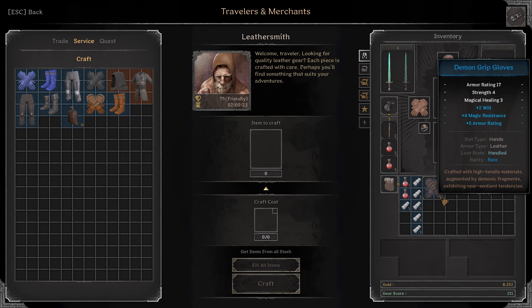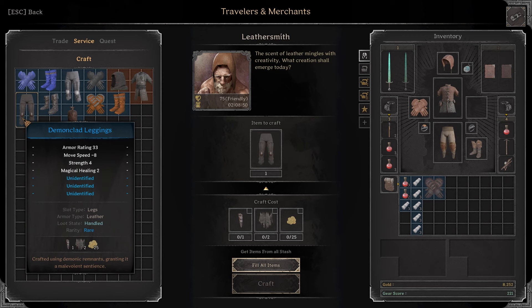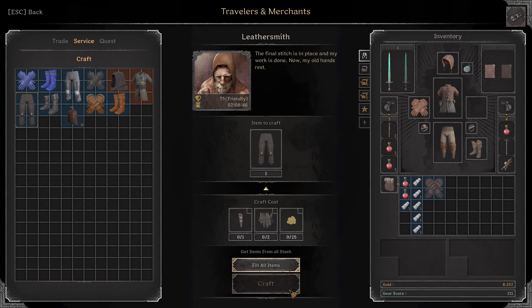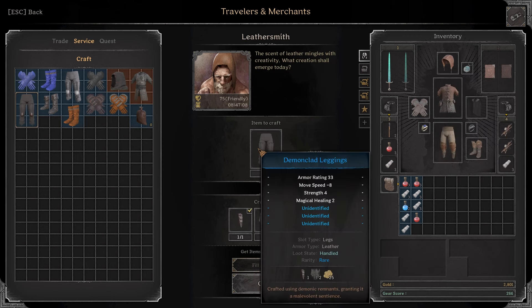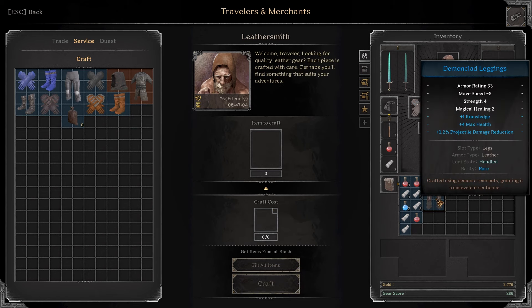Next up with a pair of gloves. I roll 2 will, 4 magic resistance, and 5 armor rating. That would be perfect for a spellcasting cleric. Next we have another pair of leggings. I roll some buff duration bonus, 4 max health, and some magic resistance. That's okay.